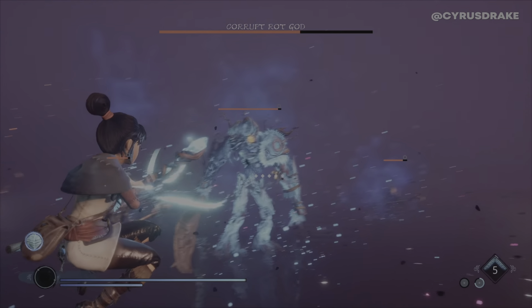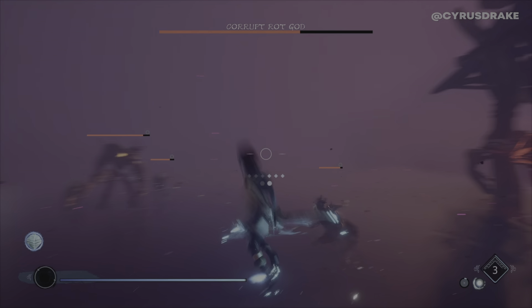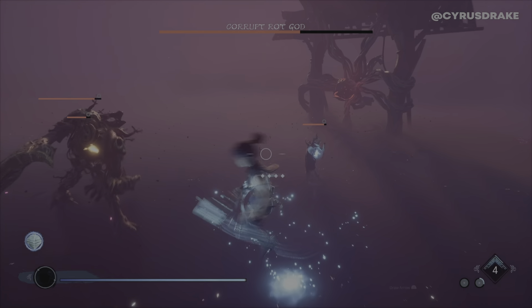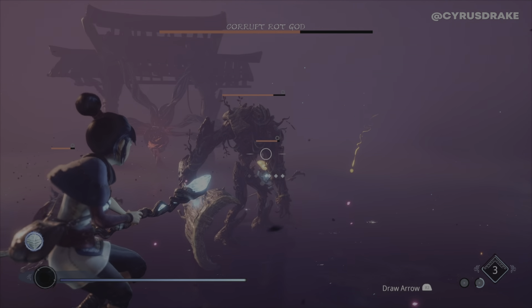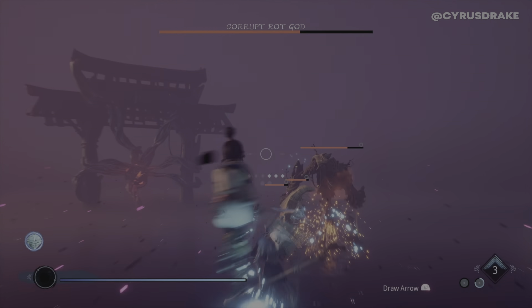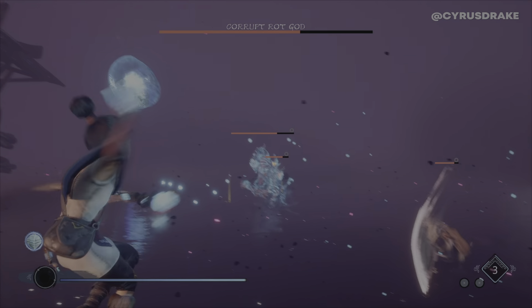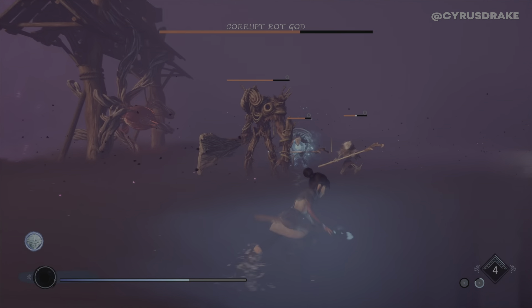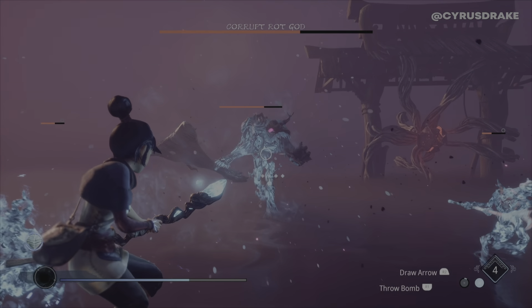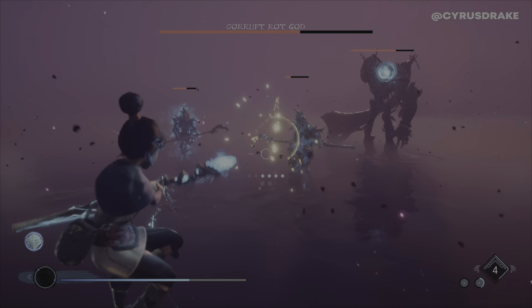I am not great at parrying, so I try not to rely on it. I do it if I can, but personally I'm just better at trying to aim at those yellow crystal things on the big guy. He does hit me here and it hurts, but I just keep moving, keep jumping and aiming, because as long as I'm moving I'm harder to hit.